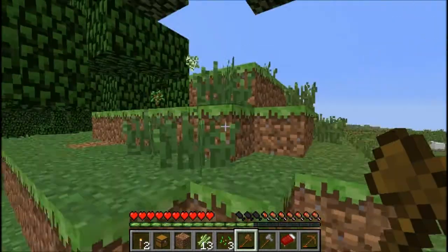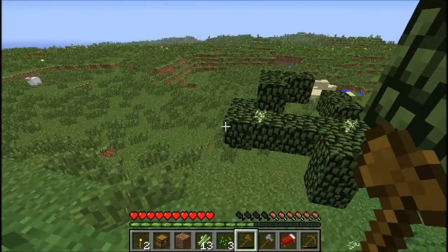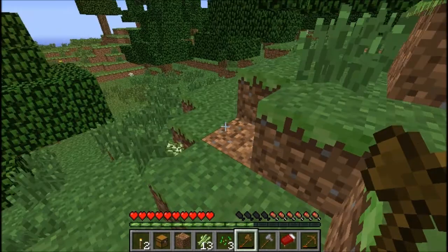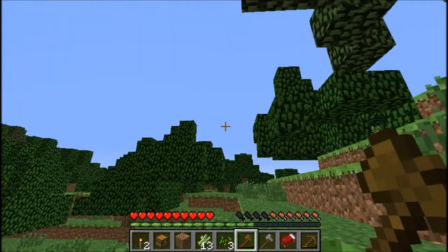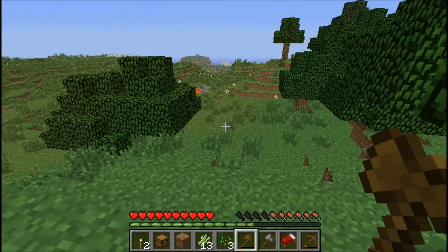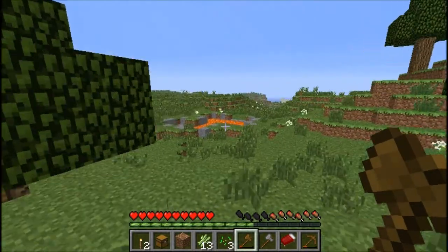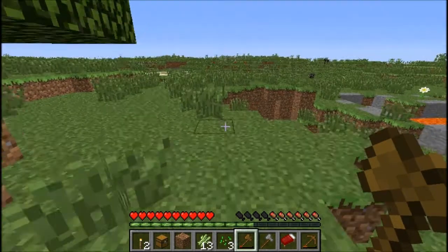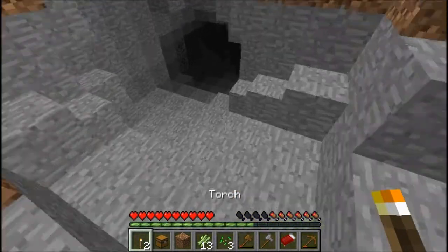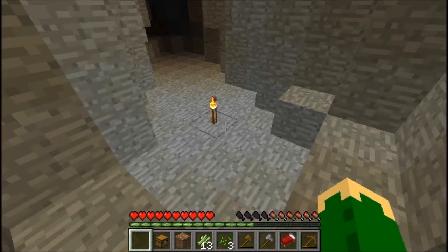We want to come over here and get our saplings — lots of saplings. It would be nice if these trees dropped some apples, wouldn't it? We've got a chicken to eat. Look, it's a cave. I've got two torches. Hopefully there's nothing mean in the immediate area.